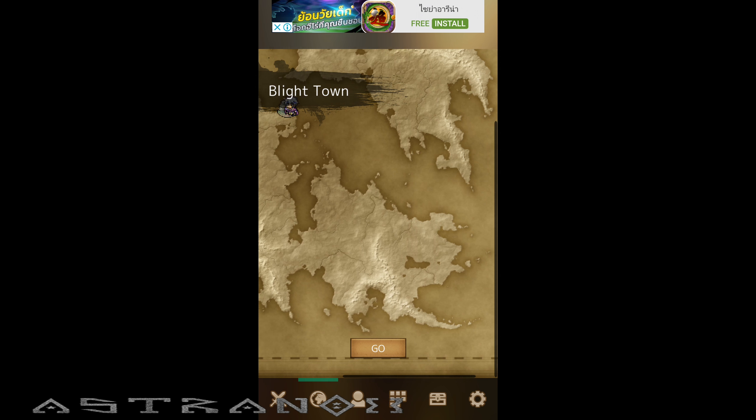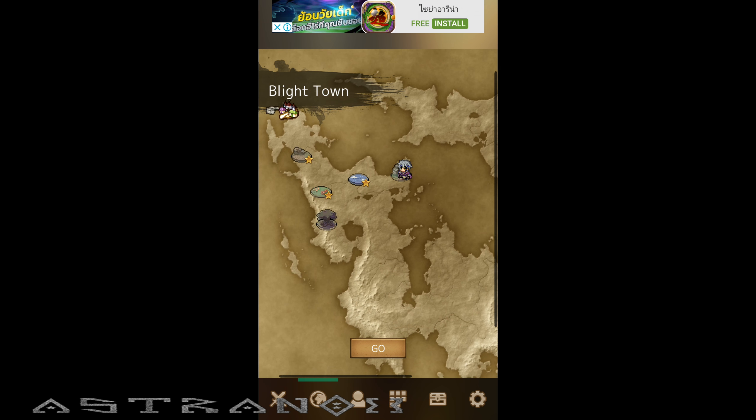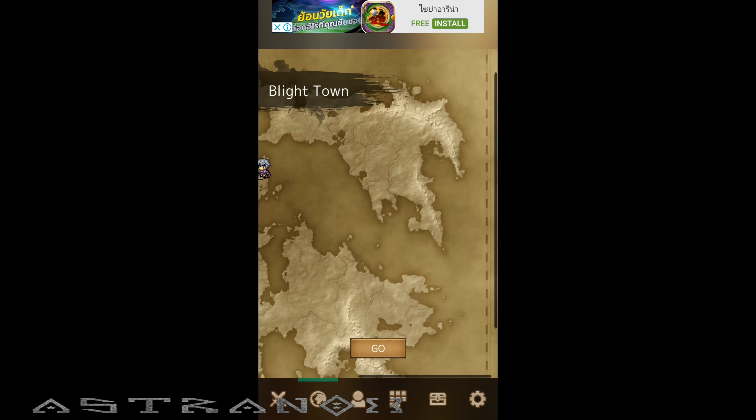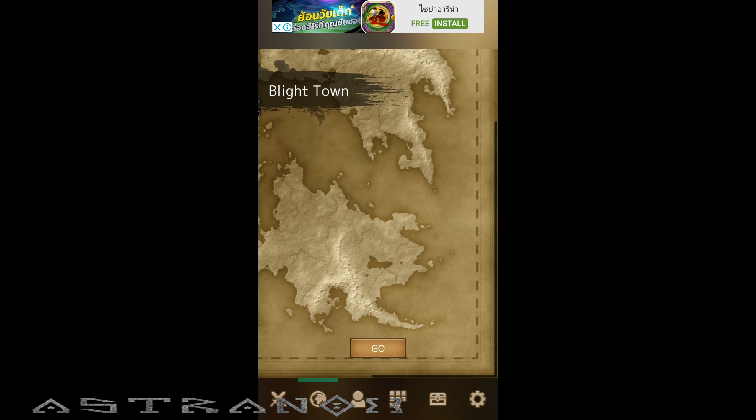Okay, so this is the map — a small area like this with the town and five zones. That means there could be like 50 zones and that could be just one map, and then there's more.